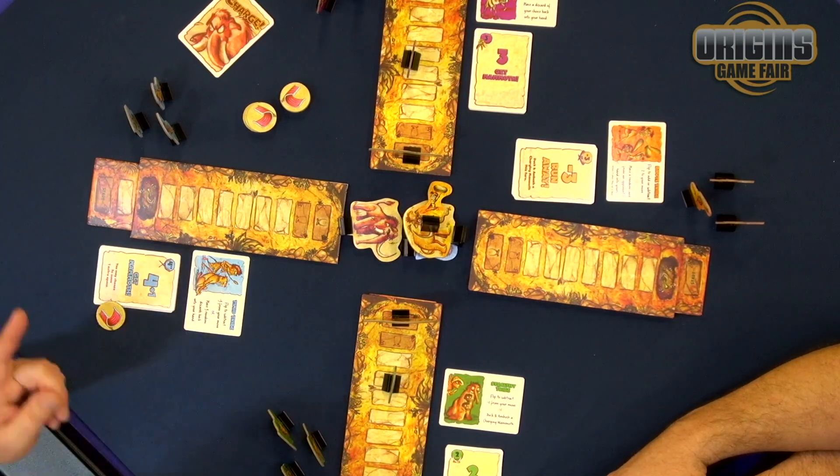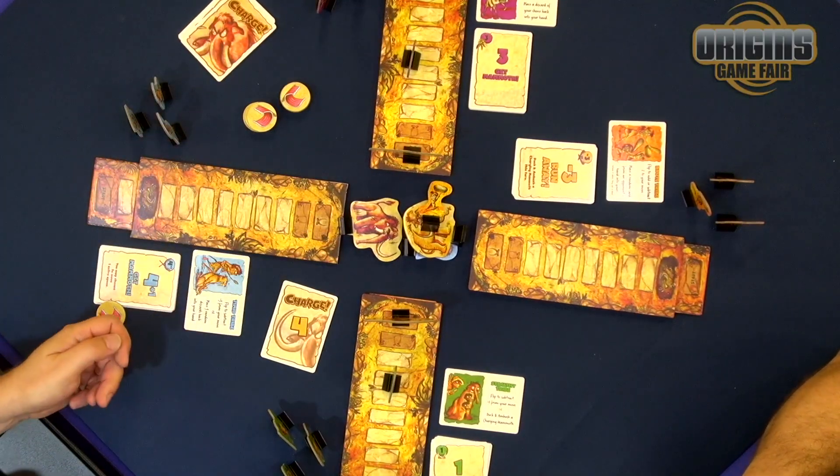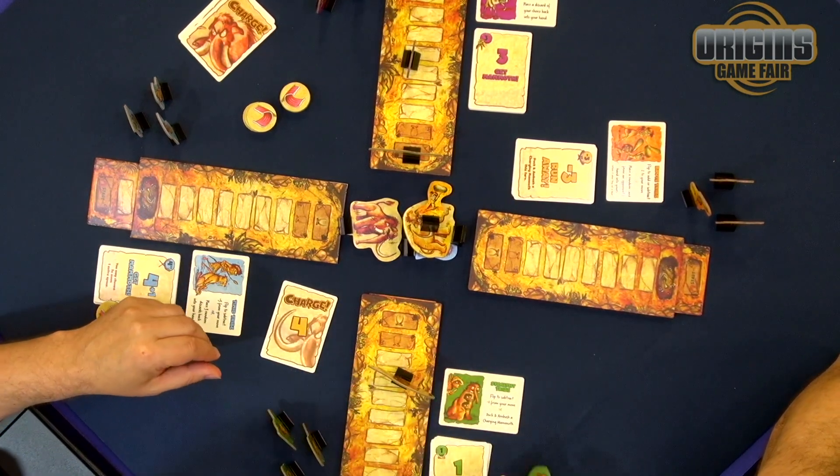Next turn, I'm trying to remember what did everyone else play, what can I now play — because you're trying to figure out and count the cards. Then someone else will play something like charge, which adds one to everyone's movement. But once the cavemen are done moving, the mammoths get their turn. You draw a card from the charge deck — four. One, two, three, four. He gets crushed. There are a lot of ways to die in this game.